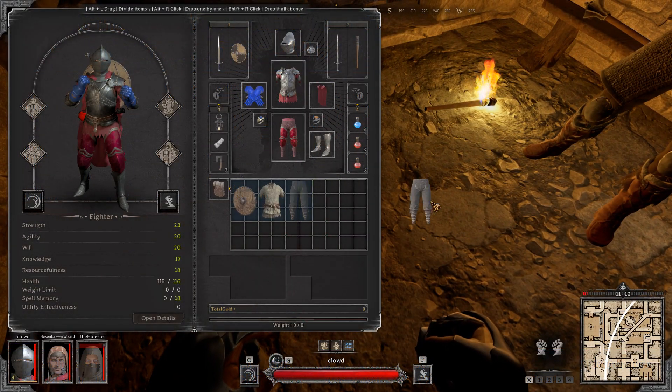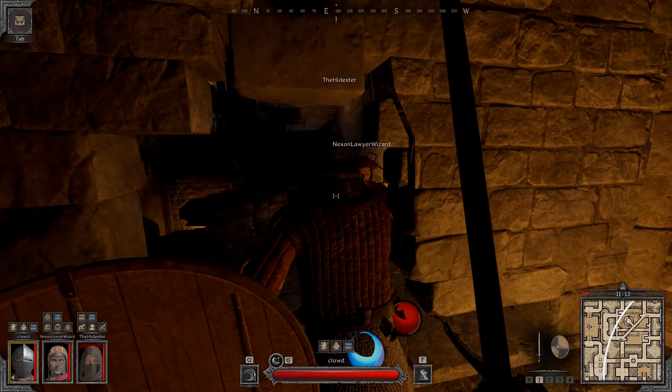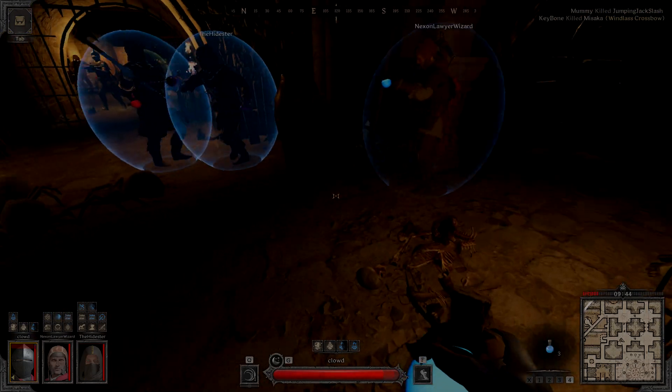Compared to armor rating, magic resistance is far less available. This past test, I was able to reach 92% physical reduction as Fighter without a single legendary or unique, but that kind of number would be impossible with magic resistance, even with min-maxing your gear and class choice.